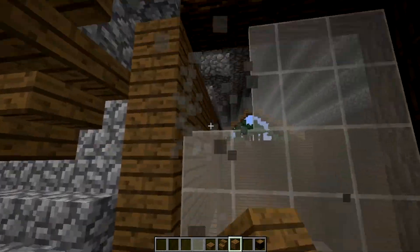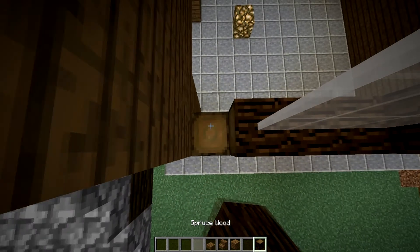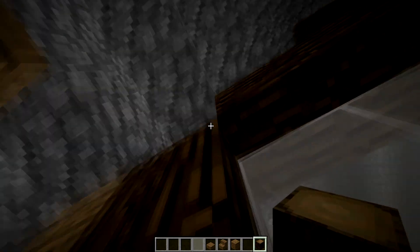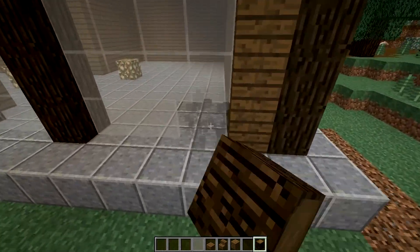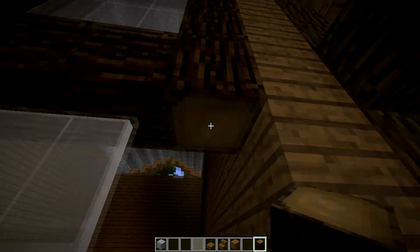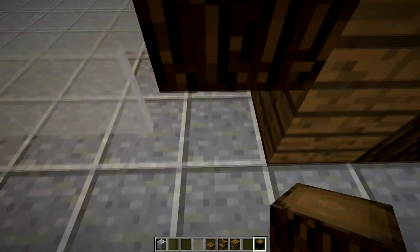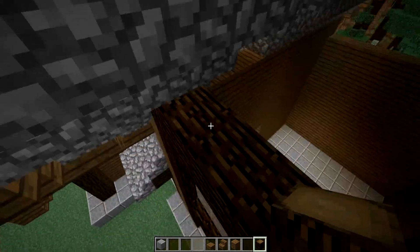Alright, I want to put like a band of spruce wood up here. Like that — yeah, see that looks a lot better. I'm breaking blocks, this is not good. And there we go, like that. Alright, now that we have that, let's work up here now.